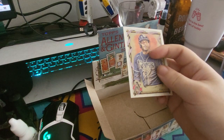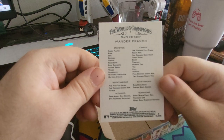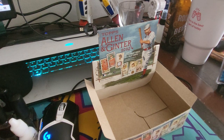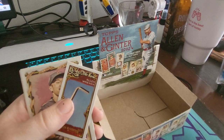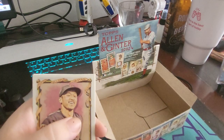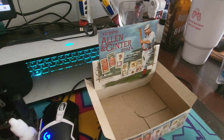And that about sums up the box — the last pack having Wander Franco, the pedophile. What a great way to end it. That was our box of Allen and Ginter. We got the Tori Hunter bordered thing, the San Francisco ballpark — looks like McCovey Cove — Adley Rutschman mini rookie, the Allen Wrench card, Stephen Kwan rookie, and a green parallel.